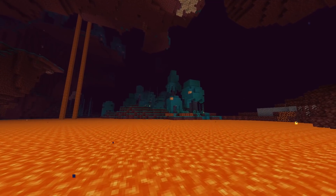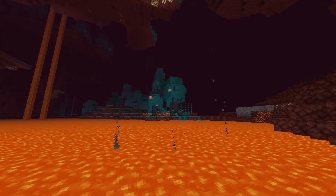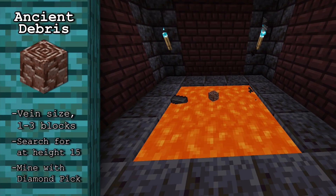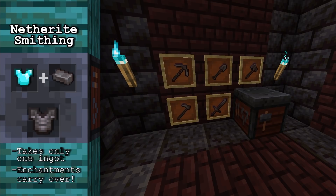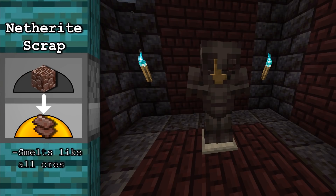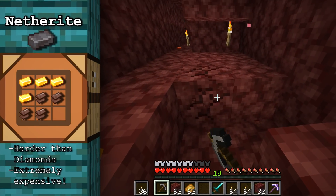The final resource to dig for is by far the most valued and most laborious to acquire: ancient debris. This long forgotten material is used to create netherite, a metal stronger than diamond that does not burn in and floats on top of lava. Netherite equipment and tools are created by combining a single netherite ingot with existing diamond equipment at a smithing table. You first smelt ancient debris into netherite scrap, and then combine 4 scrap and 4 gold ingots to craft 1 netherite ingot — that is a lot for a single ingot.